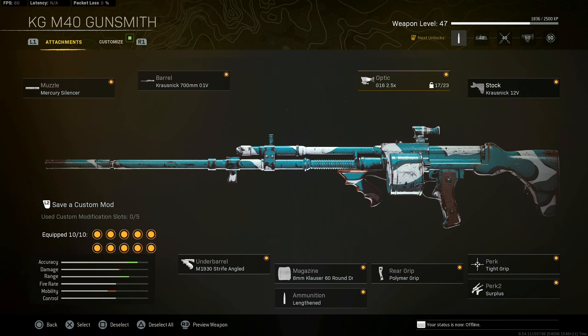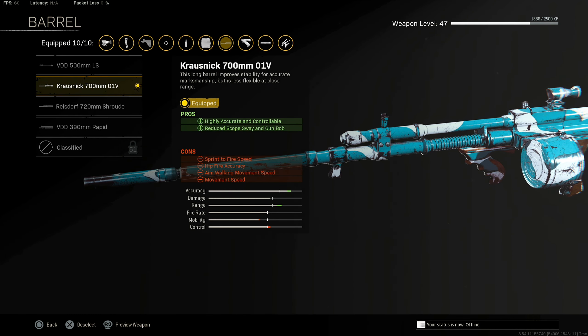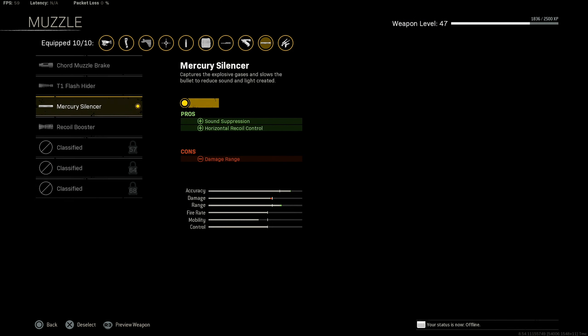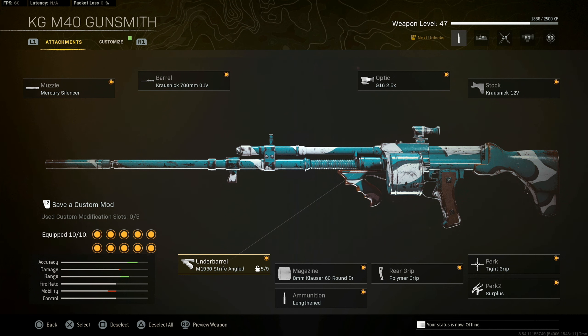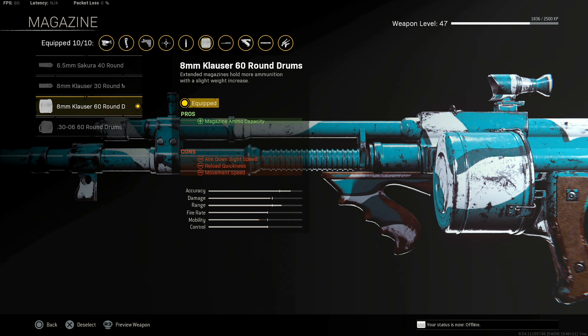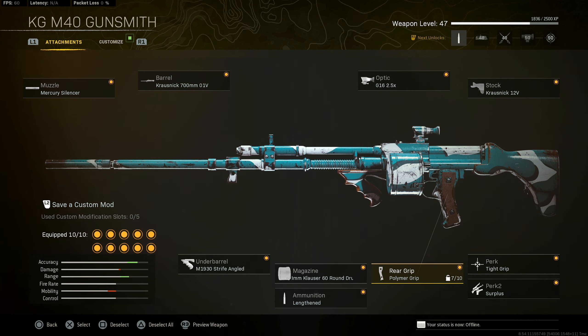For the rest of the attachments it's pretty standard: the Krosnick 700mm is going to be the best for controlling recoil, the Mercury silencer — though once you get the other silencer you can use that too — the Strife angled grip, the 60 round standard mags which are the best mags for this gun even without Vital, then Lengthened and Polymer Grip.